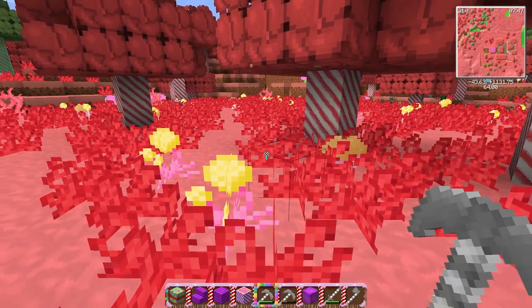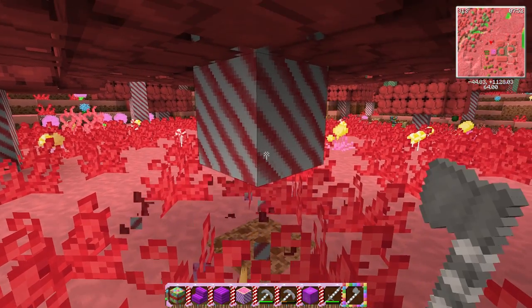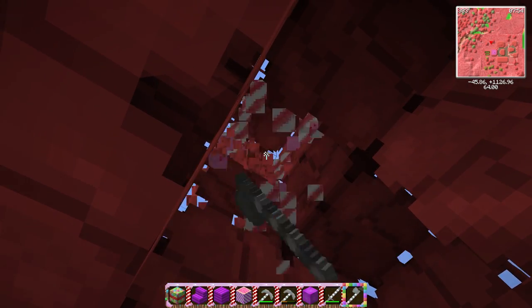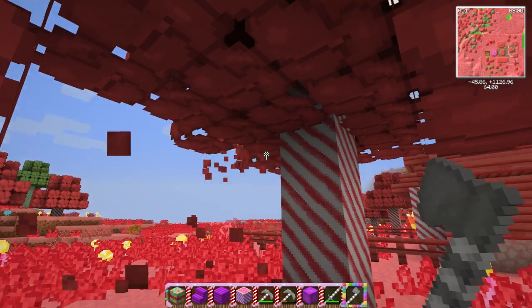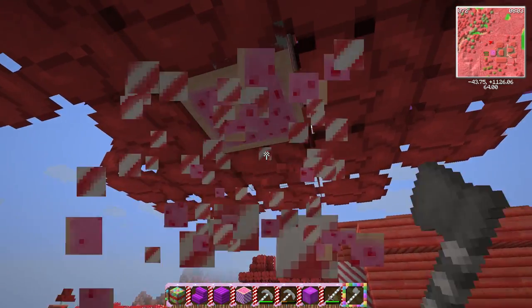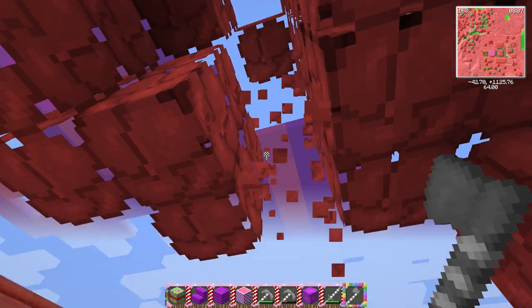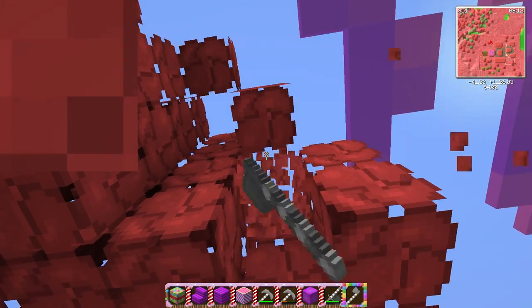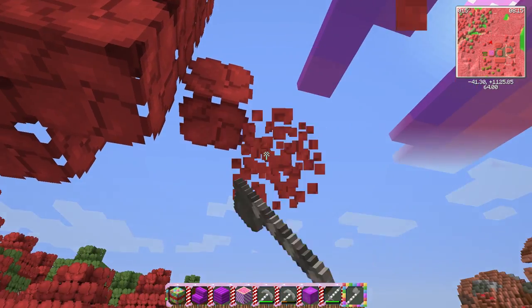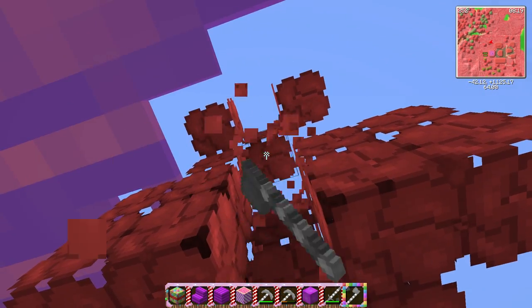I actually went ahead and went into creative mode to make this process a little bit faster. I'm thinking we should go ahead and clear up all the trees and everything around here — this is where our barn should go. I chose purple for it; I want it to look different than everything else in the town. There are a lot of leaves to get through, this is gonna take me quite a while.